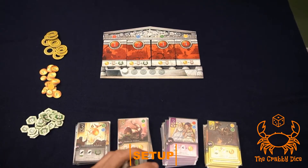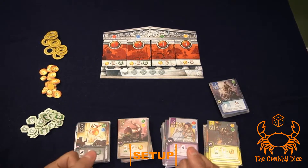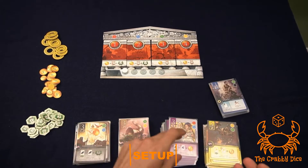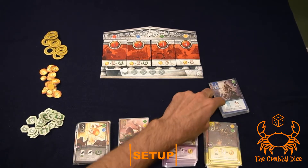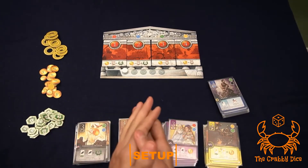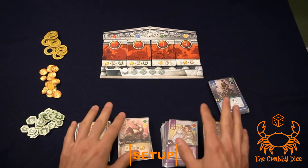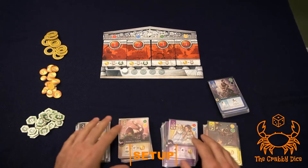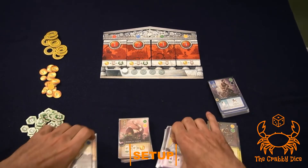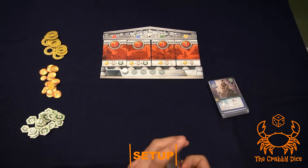Now for the interesting bit — we have to set up our god cards. The game comes with eight gods but you're only supposed to use five. By default they tell you to use Athena, Hades, Zeus, Hephaestus, and Poseidon. For your first game use these ones and leave the other three in the box. Shuffle all these cards together thoroughly so you don't have too many gods of the same type stuck together.